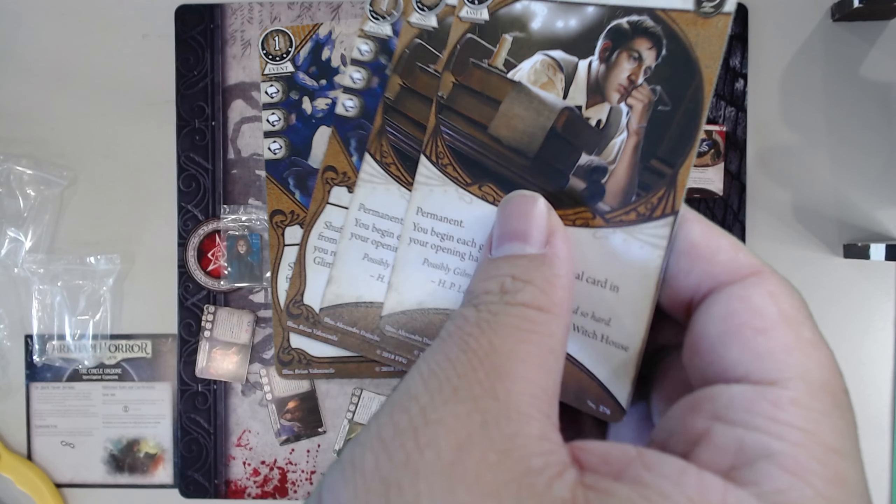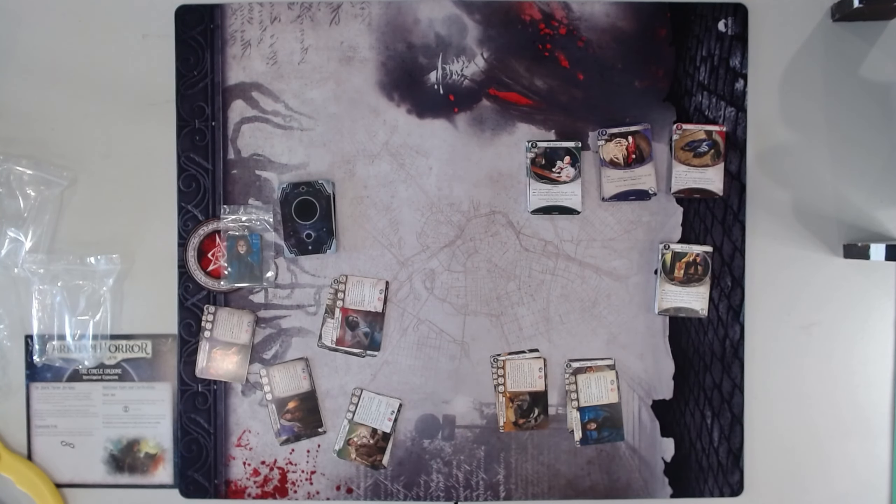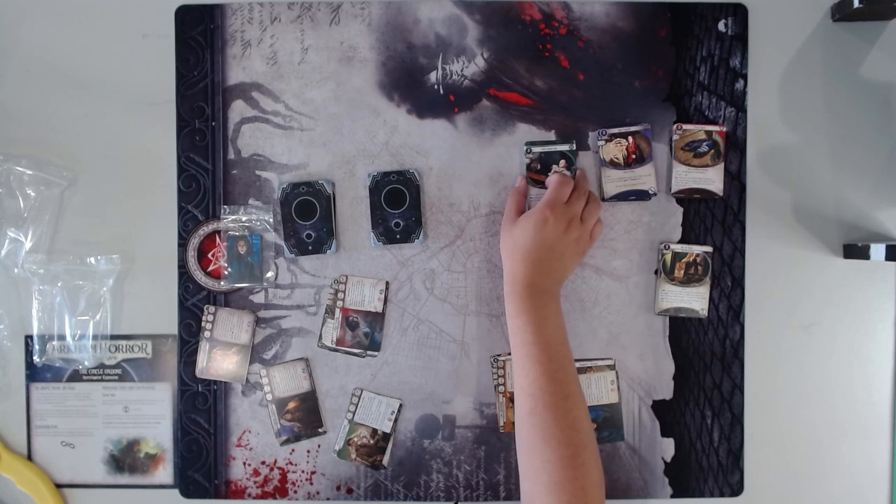And we have Glimpse the Unthinkable — the level five version. Shuffle any number from your deck draw cards into your hand; draw cards until you reach your max hand size. I believe the level one version was in Harvey Walters — you shuffle everything and draw up to how many you had, then draw one. Obviously this is a very good effect, especially if your max hand size is crazy. But it's very expensive — five XP for an event. I'm not so sure about it. The effect is good — it's hard to argue — but it's just very expensive XP-wise.